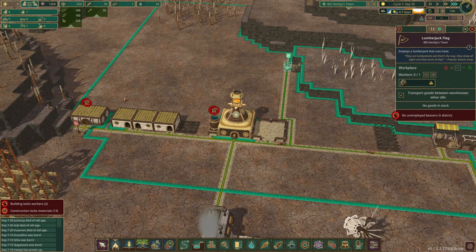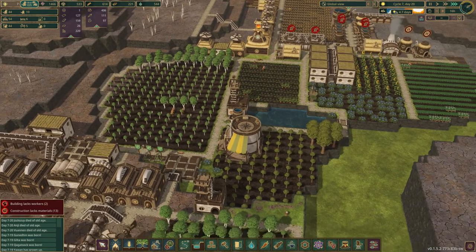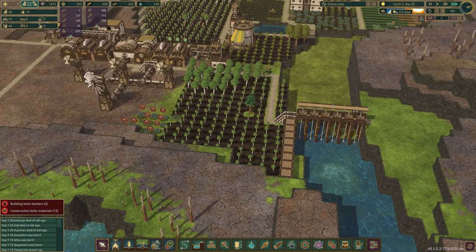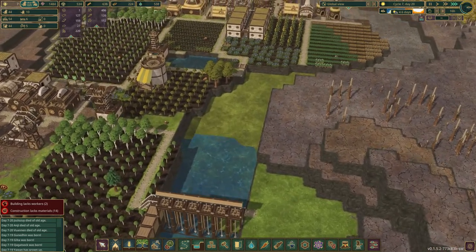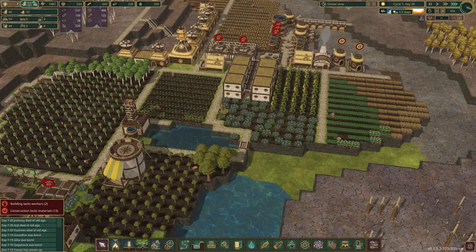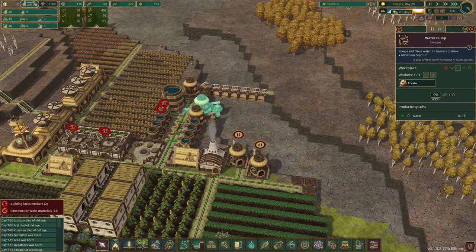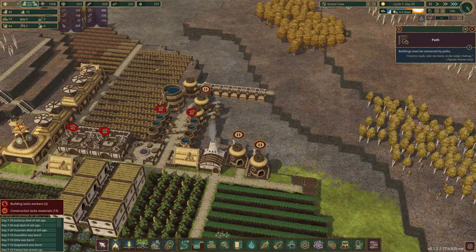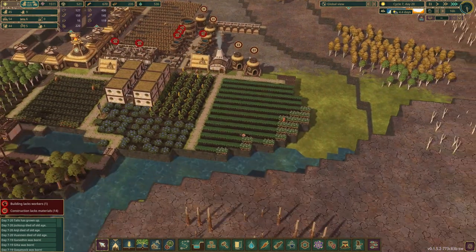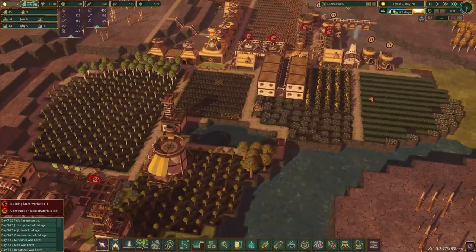We lost two beavers to old age - okay, that's okay. We've got five days left and we do not want the crops to die. We also need water - this will probably dry up real quick too. Pause. We need this as well. They've got lots of water. It's not enough - I didn't get enough - but it is sustaining these crops here, which is good.